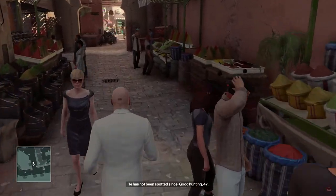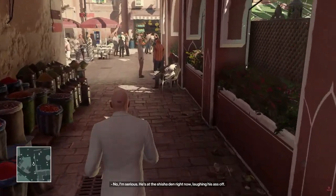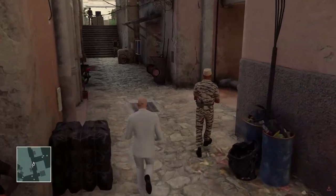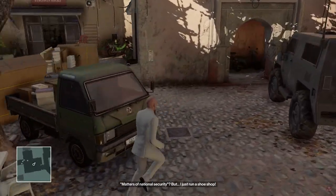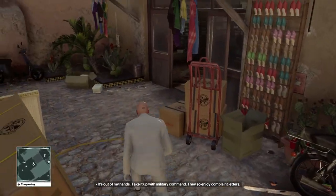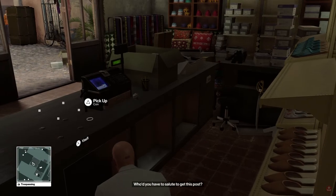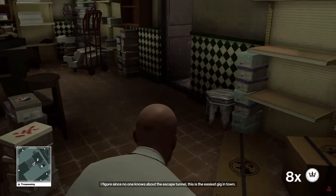The Absolution suit, from what I've seen, there's very little difference from your regular 47 suit. The main difference I can see is there's a little tie clip, the tie is a slightly different colour, and you wear gloves. I'm pretty much only doing these elusive targets for the Blood Money suit, not gonna lie. It's kind of stupid that the first two rewards are just black suits that are pretty much the same as his current one.